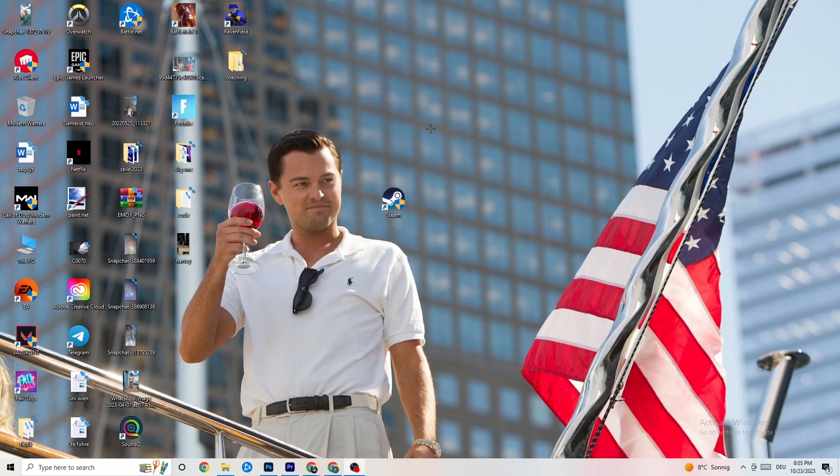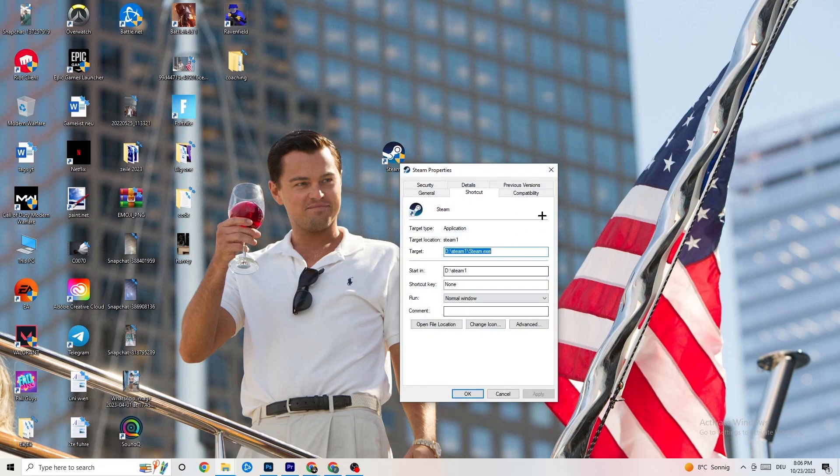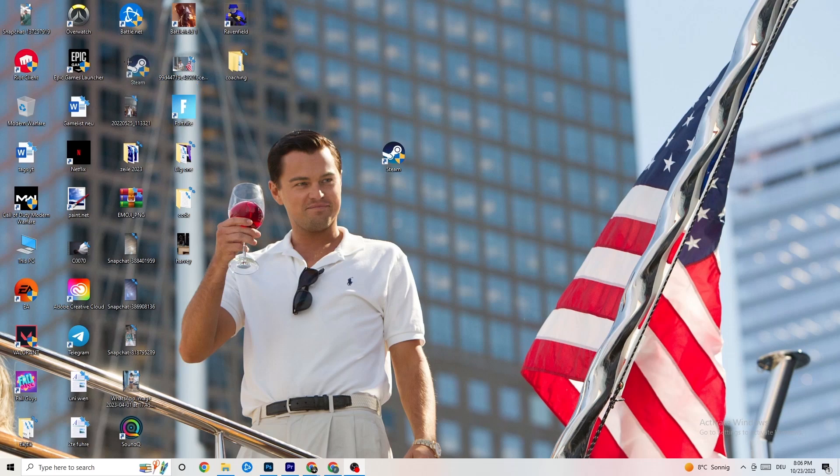After applying those settings, restart your PC. You'll see the administrator symbol on the shortcut, and it will start with administrator privileges every time, which will help reduce crashing issues. Do the same thing for your game shortcut — right-click it and apply the same compatibility mode settings — then restart your PC again.